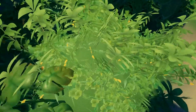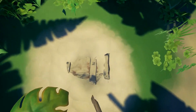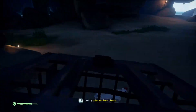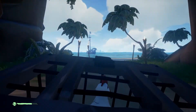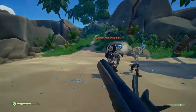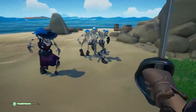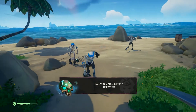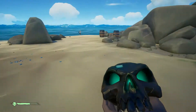The first two hours of Sea of Thieves starts off quite strong. The beginning of the game has you exploring different islands as you find treasure chests, capture animals and face off against skeletons. These three quests represent the majority of what you actually do in the game, and this is not an exaggeration. There are some variables — for instance, you may be told to go to a different island depending on your quest — but other than that, the game is largely the same. Everything that takes place after your first two hours is roughly the same thing, only repackaged as a new quest.